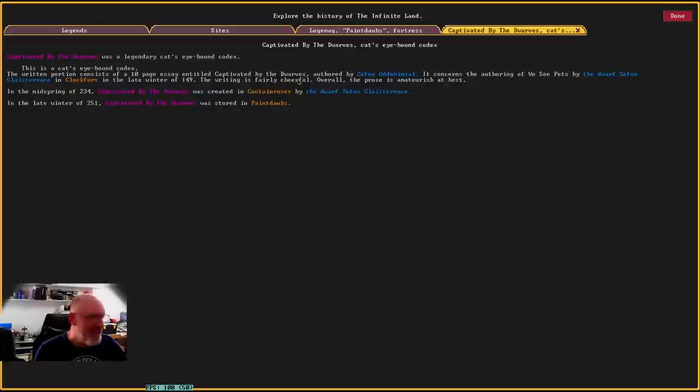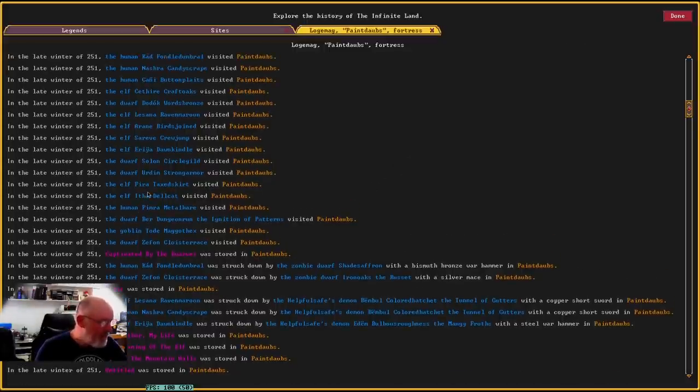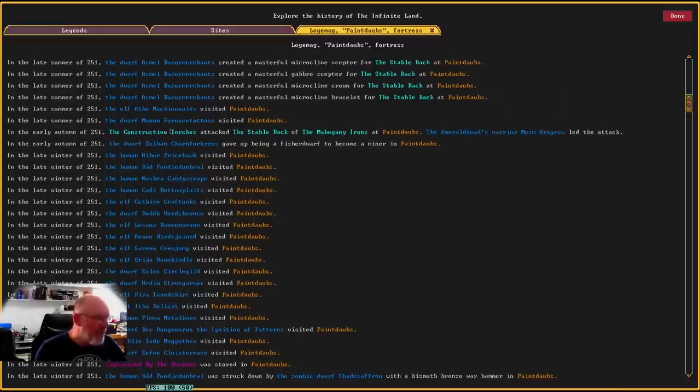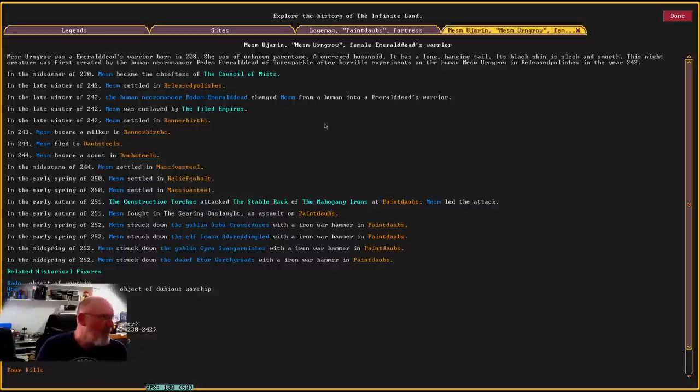It's actually a female dwarf. What she lost here was a legendary cat eye bound codex, so she must have been a bard — that would be her storybook. There are lots of things visiting. The Constructive Torches attacked the Stable Rack of the Mahogany Irons at Paint Daubs. The Emerald Dead's warrior Mems Ungro led the attack, and this is interesting — it's not a necromancer that led the attack, which is unusual.